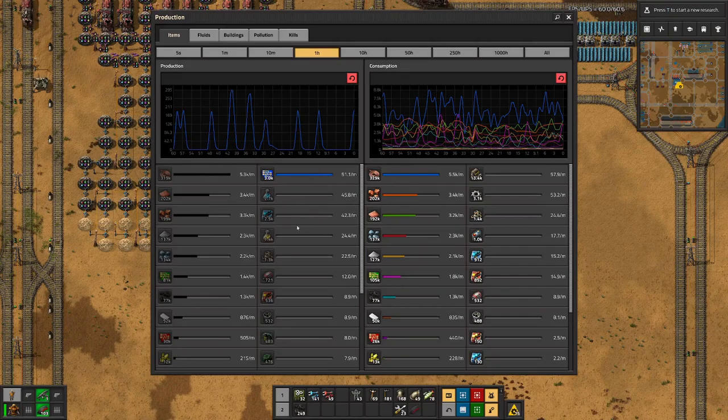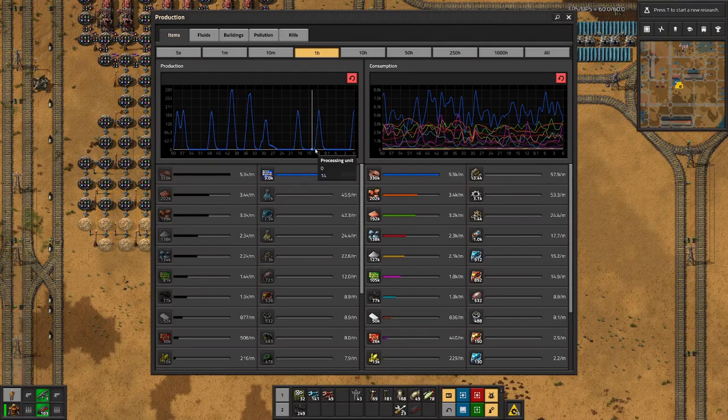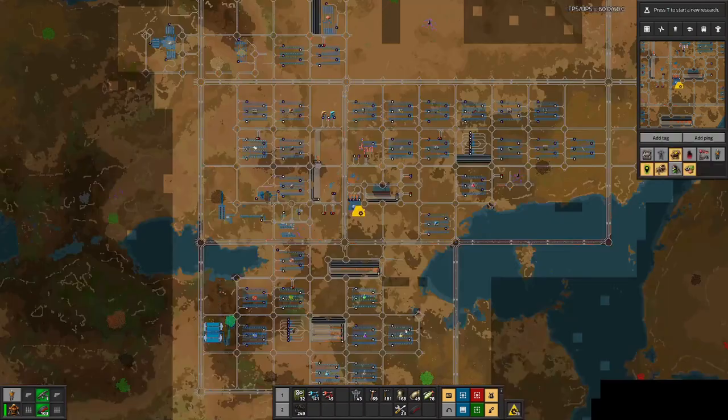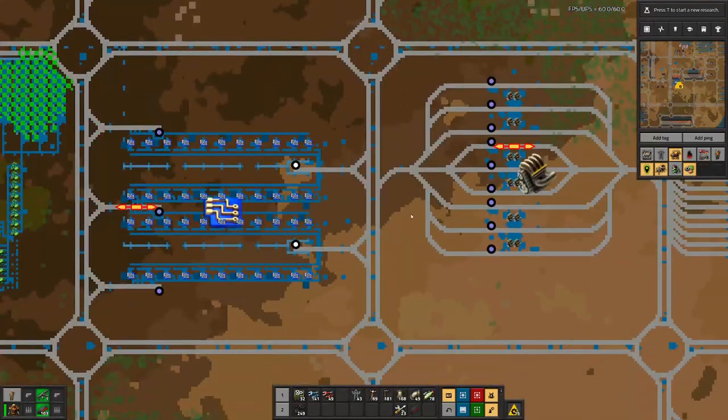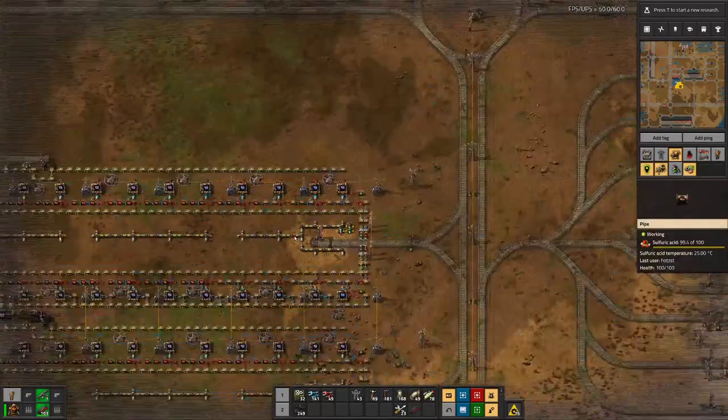For green circuits, we also have these peaks. However, we actually also have longer periods where we are not producing anything. And if we look at why that is, that's probably because there are no trains delivering materials. At least for sulfuric acid we should be okay.